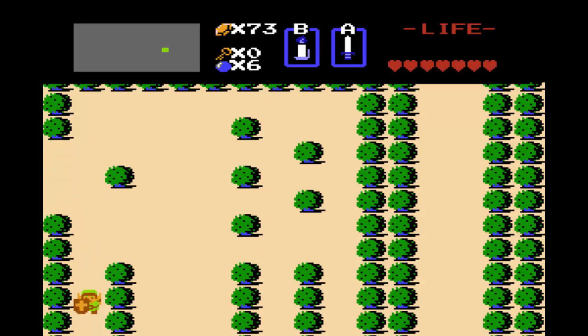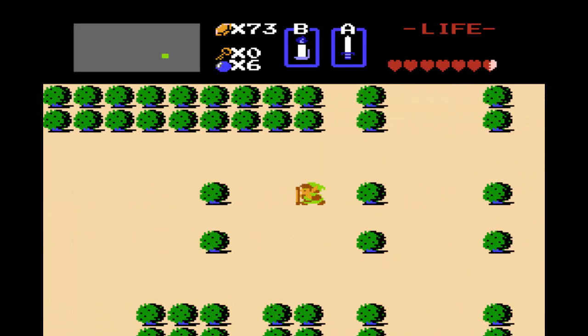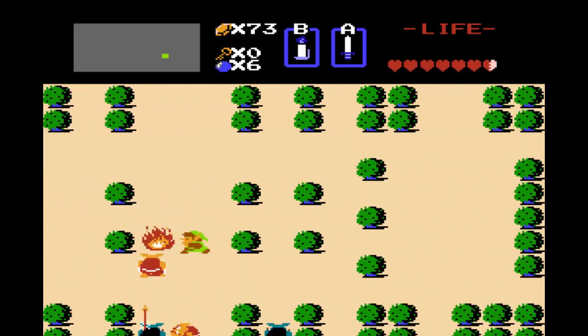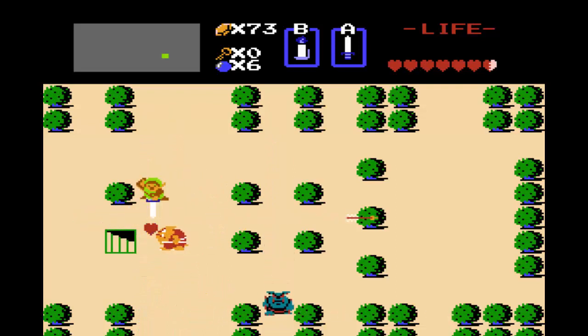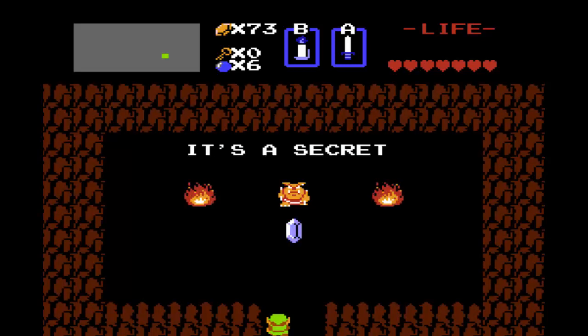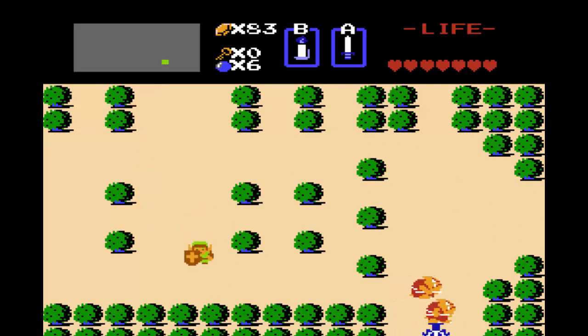One thing to say about arrows is there are no arrow pickups in this game. Basically, whenever you shoot an arrow, you actually use some of your rupees. So the rupees are not only your currency, but they're also your arrows as well. I don't know why they did it that way, since there are bombs with their own counters. It even looks like there would be a good counter for arrows, but they just didn't do that. I always found that kind of odd.